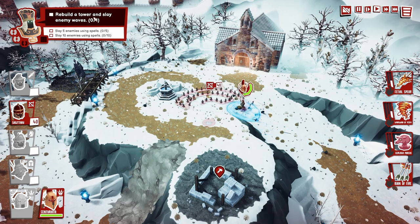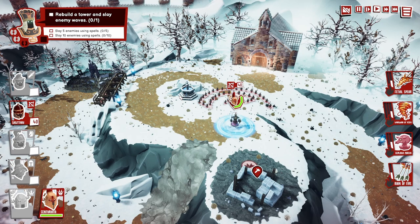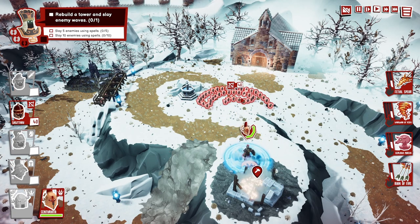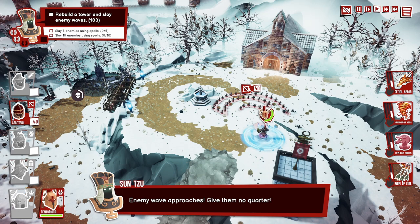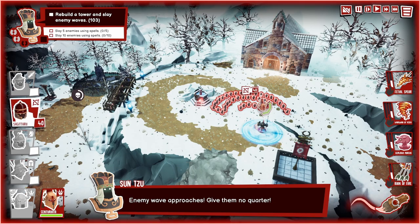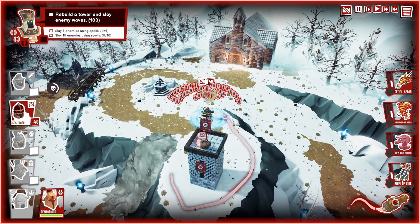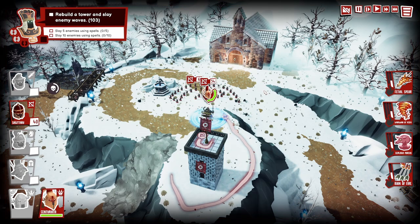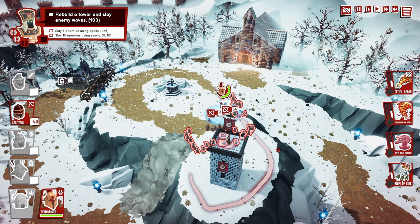Sometimes there are objectives on a map like rebuild a tower or slay - these are sub-objectives that get you those extra reward symbols. Here's the unique mechanic in this game that I haven't seen in others. If you click space to slow down time and click on the paintbrush symbol, you get a paintbrush. You can draw a line right here and paint on top of a tower, and once you right-click to confirm, your units will move accordingly and start trying to fill in that line the best they can.